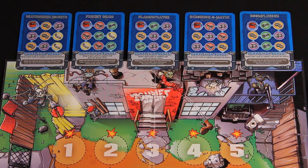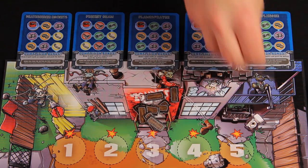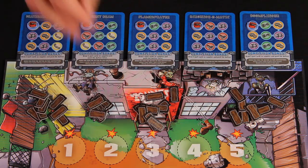Next, place the barricade tokens on each location. Add ten barricades to the door. Add eight to both the balcony and the cellar. Add six barricades to each window.